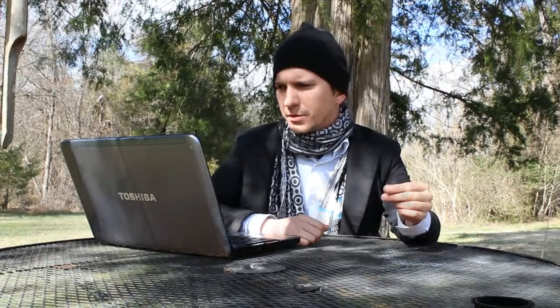One of the highest attack stats among these Pokémon — Tyranitar excluded — is going to be Heracross. It has an interesting typing of Bug and Fighting, which means it's really weak to flying type Pokémon. The good thing about that is the two flying type Pokémon that rank above it — Dragonite and Gyarados — neither has access to a flying type move. So to get the double type advantage against Heracross, players would be forced to use something like Pidgeot, which is really not ideal for taking down a gym.